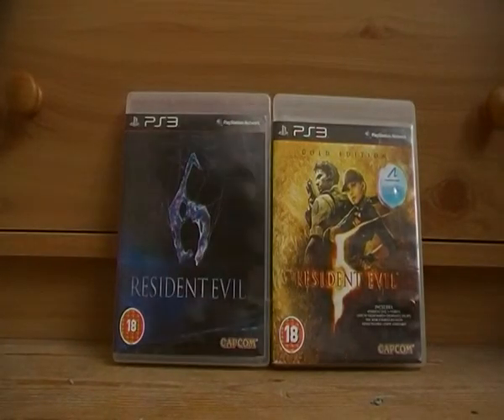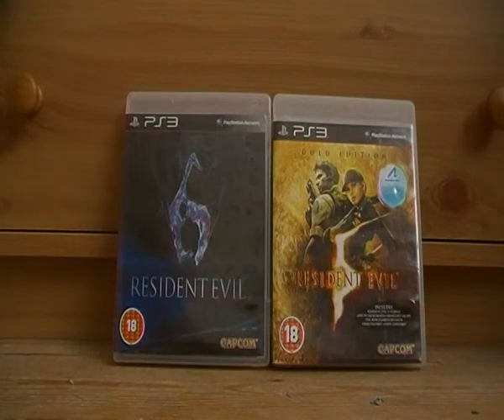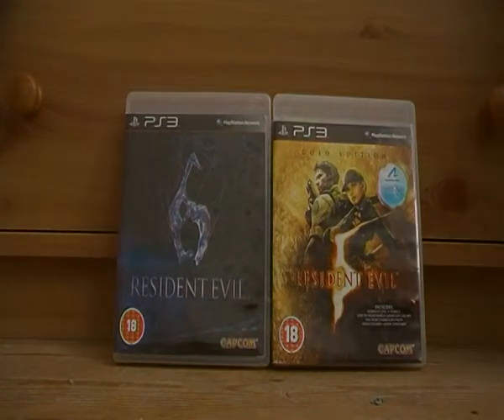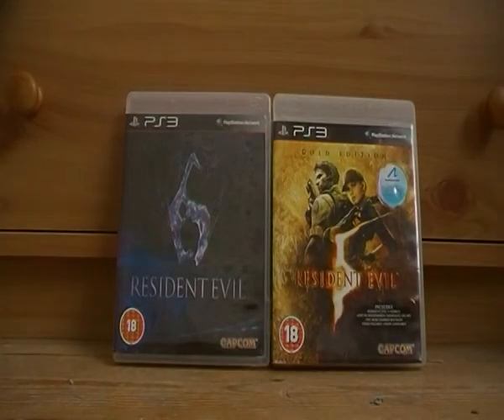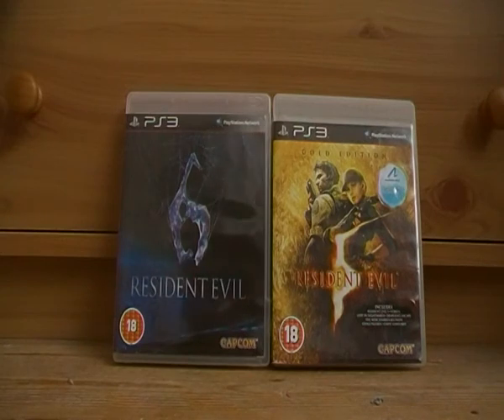I eventually figured out how to dash — you press the left analog stick and the X button. It took a while to figure out, but I got through the first level and unlocked co-op. So that's my review on Resident Evil 6 and Resident Evil 5. My next video will be on my Blu-rays. This is Chris — thanks for watching and I'll see you in the next video.